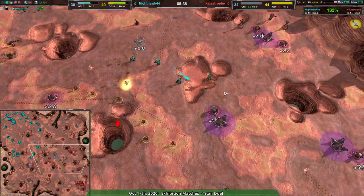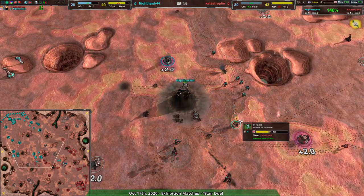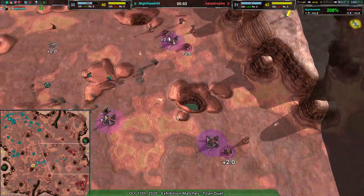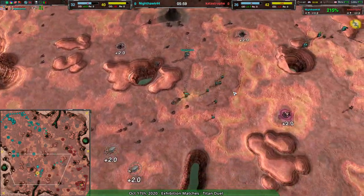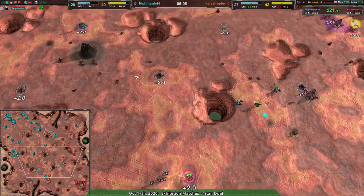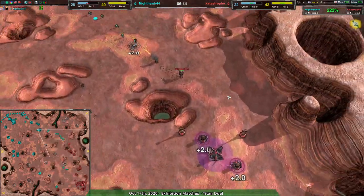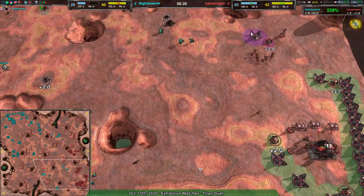Catastrophe won't be able to destroy most of the base — getting stopped by static defenses — but Nighthawk's commander is forced to retreat. The Southwest is no longer guaranteed for Nighthawk. However, the Reavers are coming in for a much stronger assault and with all the Ronin committed up front near the commander, there's nothing stopping the Reavers from wrecking everything Catastrophe has built on the eastern side. Nighthawk is completely winning this engagement.